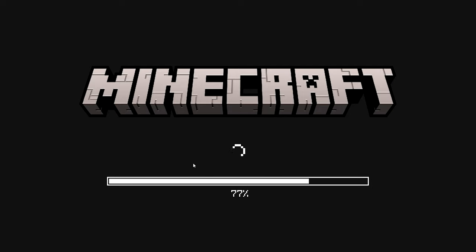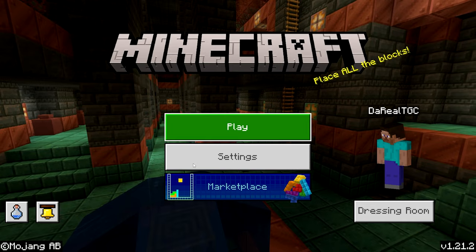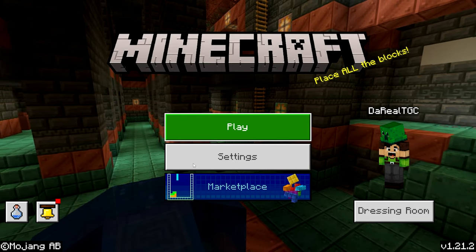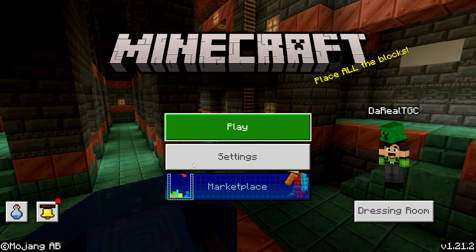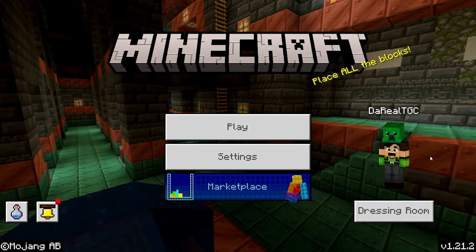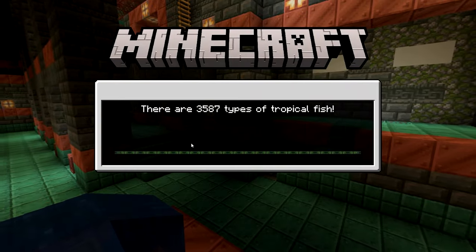Make sure you force-close the game. On PC press Alt+F4 or click the red X button. On console, go to the home menu, press Options on Minecraft, and force-close the application. On mobile, go to your recent apps menu and swipe away Minecraft. Then reopen Minecraft and go back into your world.